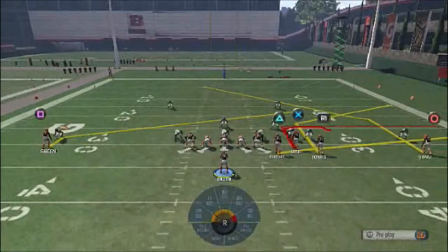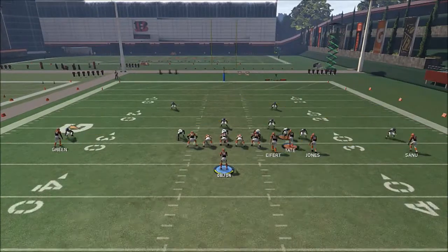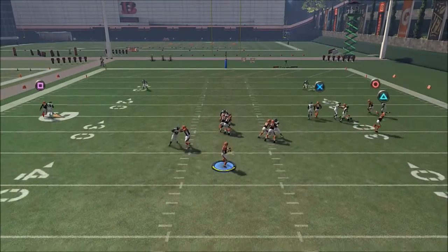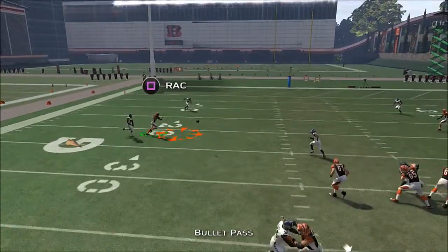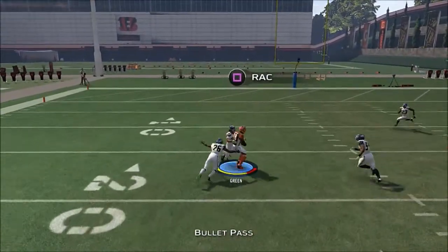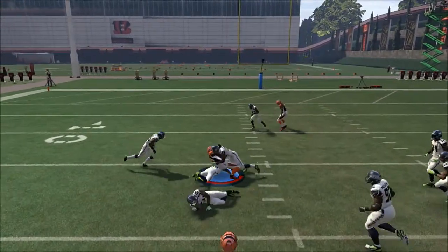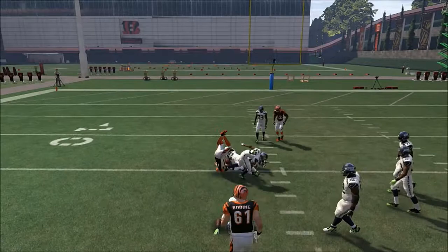Here's the visual of the play and how I ran it on the game. You can run it as a stick — I think there's two stick concepts — or a spot concept with that backside slant, or you could always just check him to a backside slant. That's exactly how it looked on the video. Hope you enjoyed the video. We'll be back next week with another squad. MLG, baby.